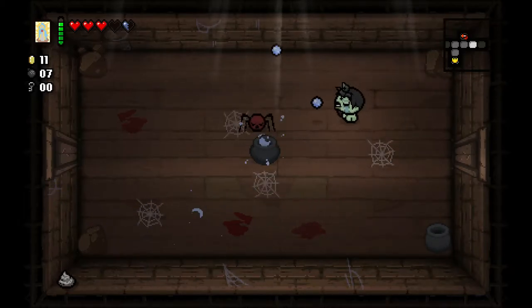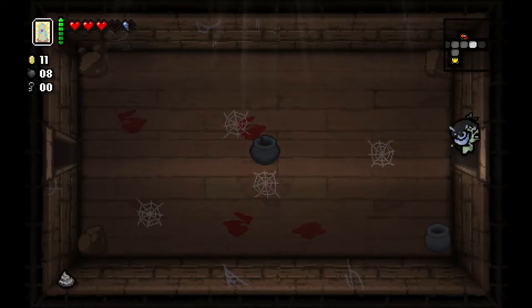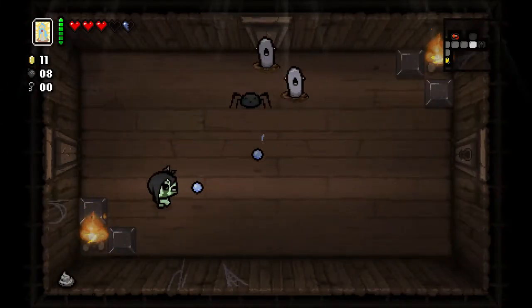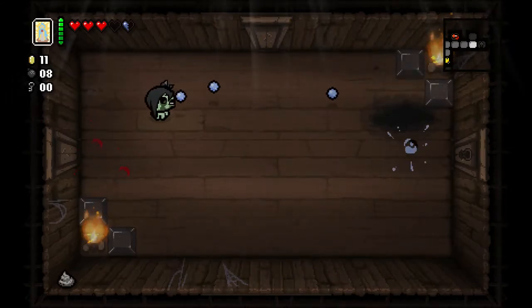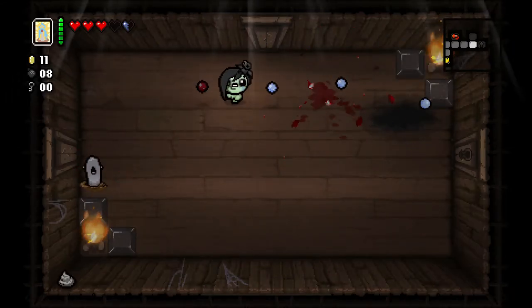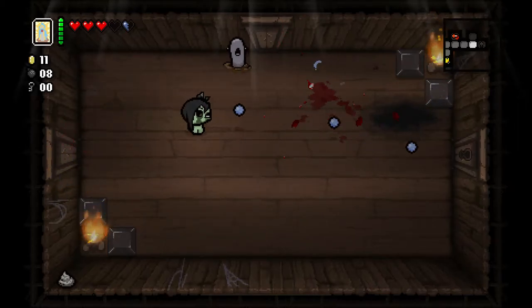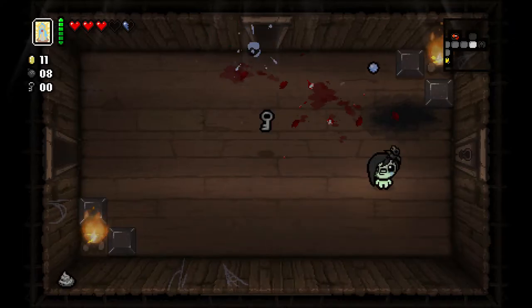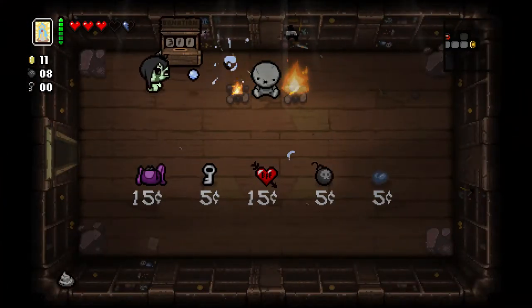The ideal thing to find in the devil room would be Guppy's Paw so I can just trade my health away for soul hearts straight away and maintain the power of Babylon. We do need to take this run to the dark room. I'm going to check the shop.